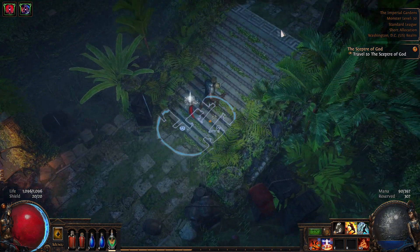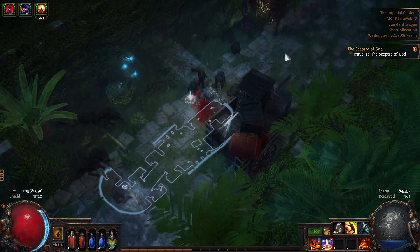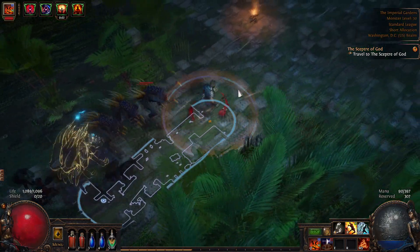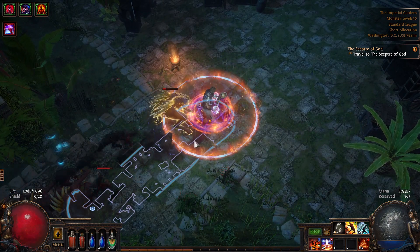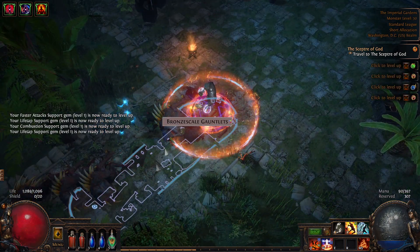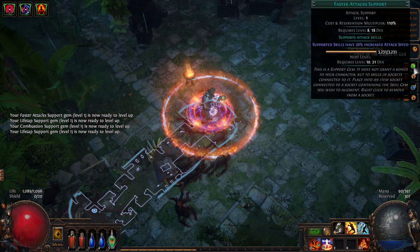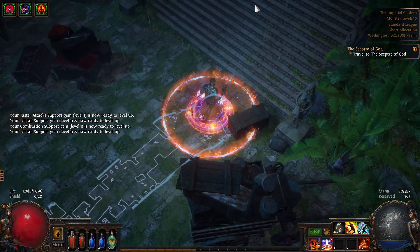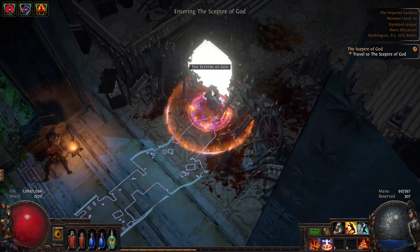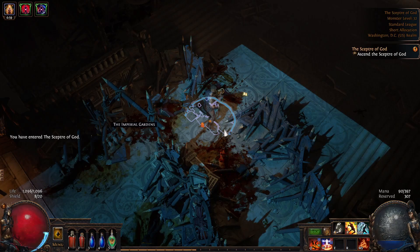I think the Scepter was up here, so I'm going to Quicksilver Flask it. I need to put my Righteous Fire on — don't forget that. I'll stand here and see what happens. Okay, yeah, that's nice. I'll grab these boots for a Chromatic Orb. And since we have all those new skills, they're going to level up the first few levels very, very quickly for us. Once we get in here I'm going to hit my Righteous Fire. Boom. So Q is Fire Trap, and when we get to a tough enemy we hit him with Flammability and then Fire Traps.